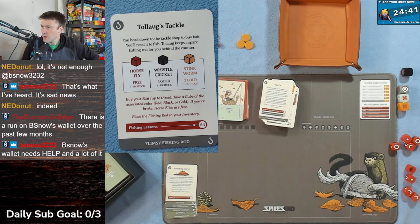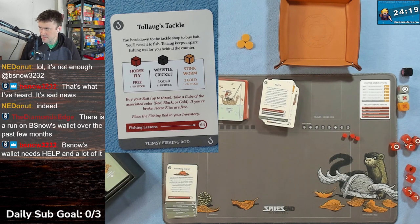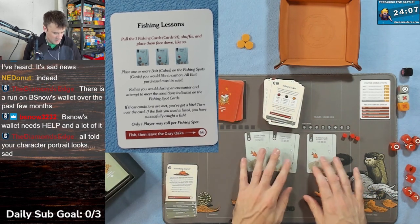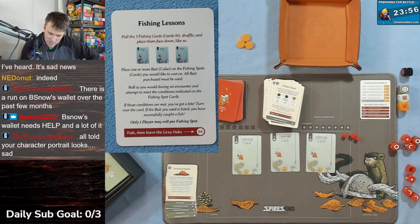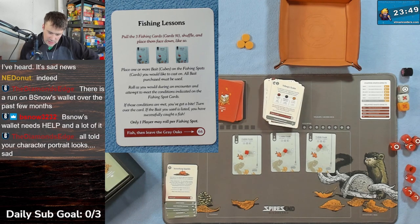I'd like to catch an actual fish - I feel like we cheated in this fishing expedition. Card 63: you head to the tackle shop to buy bait. Two-Log keeps a spare fishing rod for you behind the counter. You buy bait - up to three, take a cube of the associated color: red, black, and gold. If you're broke, horseflies are free. We're broke, so we buy all three horsefly lures. Then card 64 is our fishing lesson.